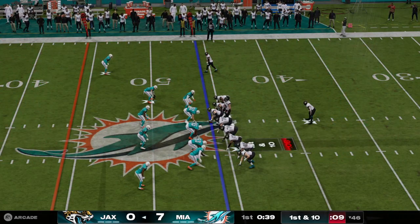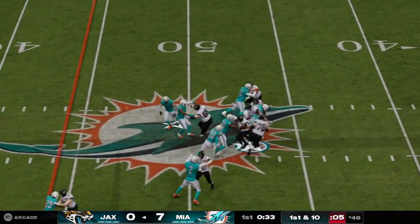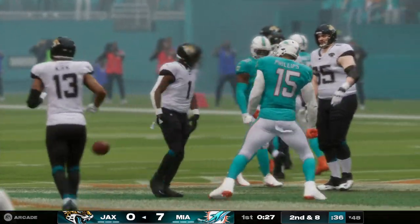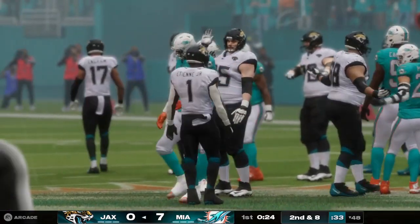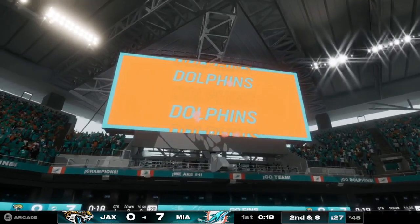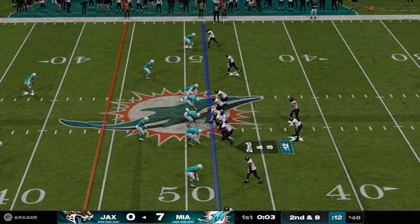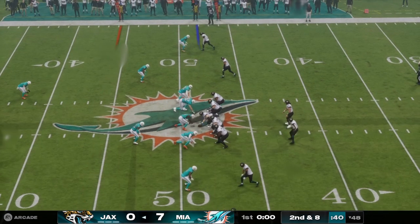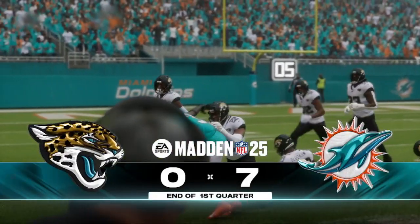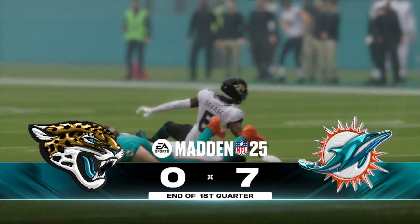New set of downs from the 46. They go right back to Etienne, and he'll bring him down after a small gain to the 48. Two on the pickup there, and it's going to be second and eight. If there's ever a play we could call garden variety in the NFL, that's it — an uneventful run and a pretty sound stop defensively. Time runs out before they get the snap off. That's the end of one. 7-0 is our score. Back to Hard Rock Stadium right after this.